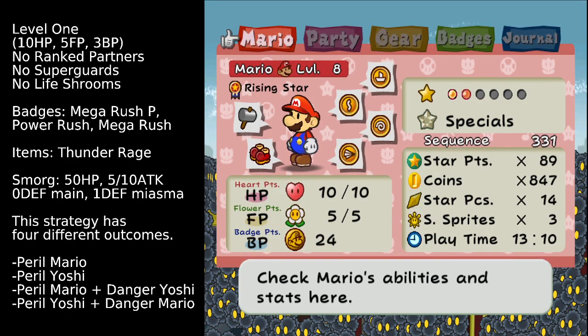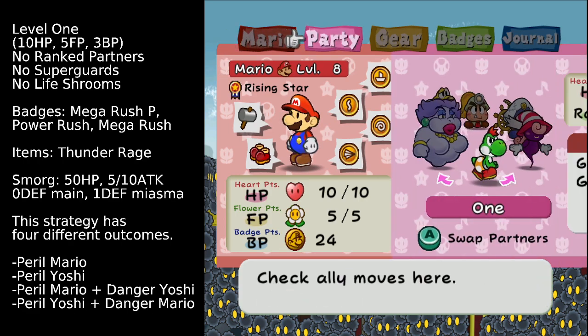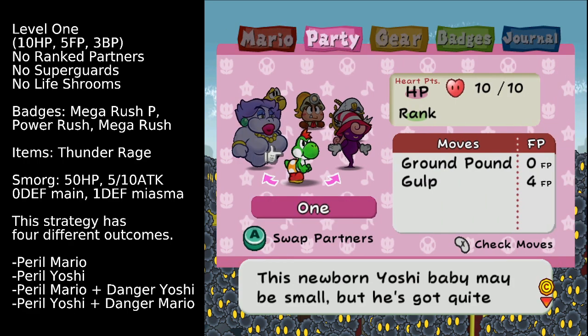This is going to be a video for a level 1 strategy for Smorg in Paper Mario: The Thousand Year Door. Just like the last one for Macho Greta, we'll be only using level 1 stats: so 10 HP, 5 FP, and 3 BP.